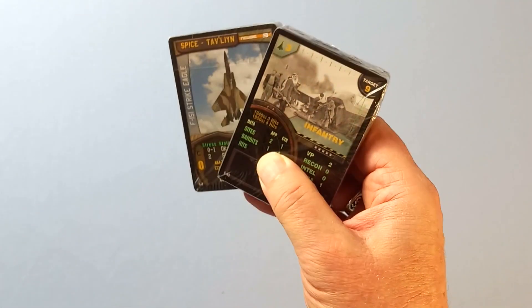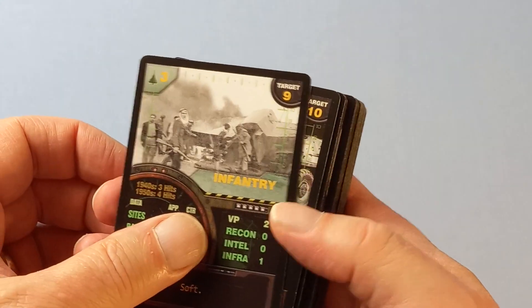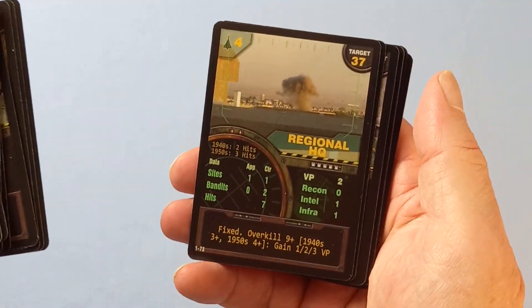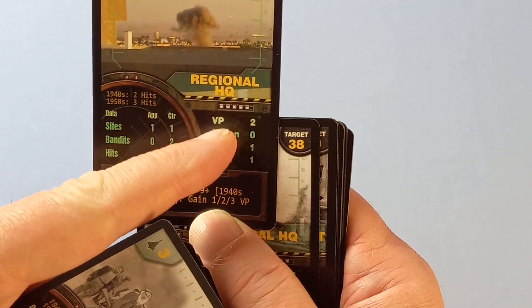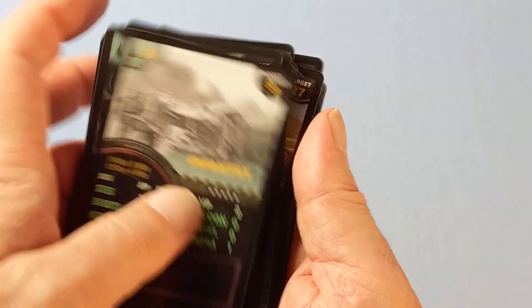There are also two decks of sealed cards. There are some new — well, I say new — I think they're alternate target cards, and they reproduce the ones in the core deck. The idea being that if you pick one of these, the VP amount and the to-hit points are the same, but the bandits and sights change, which adds more variability and replayability to the game.